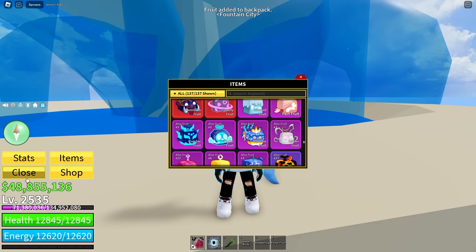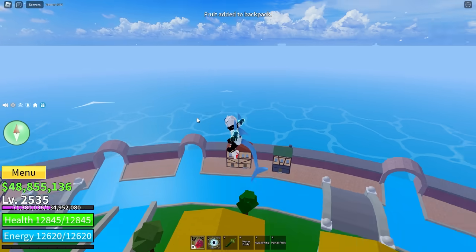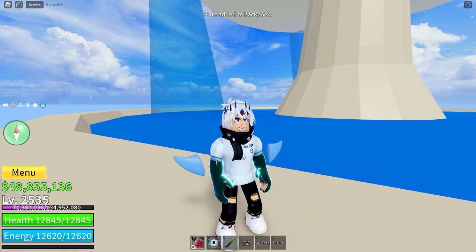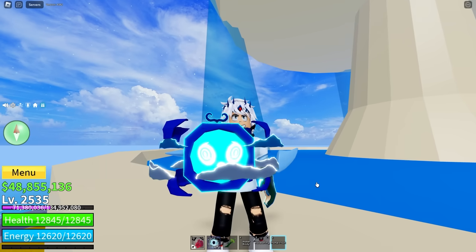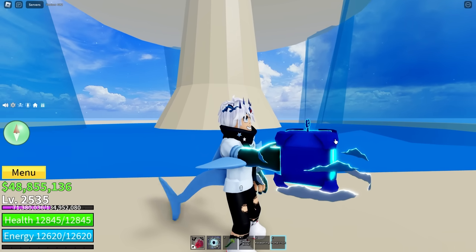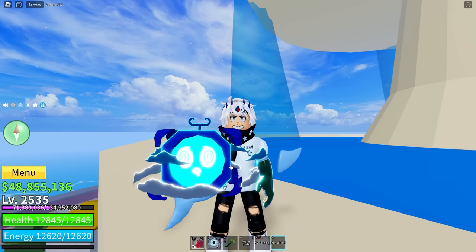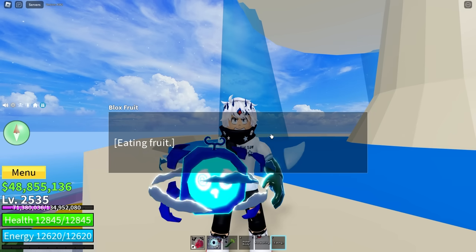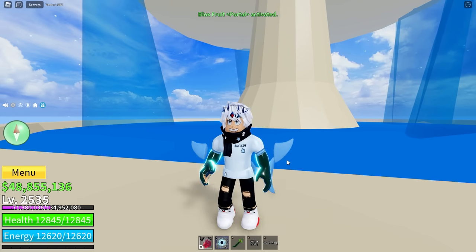The portal fruit is based on the door fruit. We first interact with the door fruit people in Water 7. This one looks stunning — I love all the effects. I'm glad they kept the little corners that floated because that was cool, but now we have an actual portal in the middle. Very cool. Let's eat it even though we've already got it equipped. What a waste. This video is a massive waste.